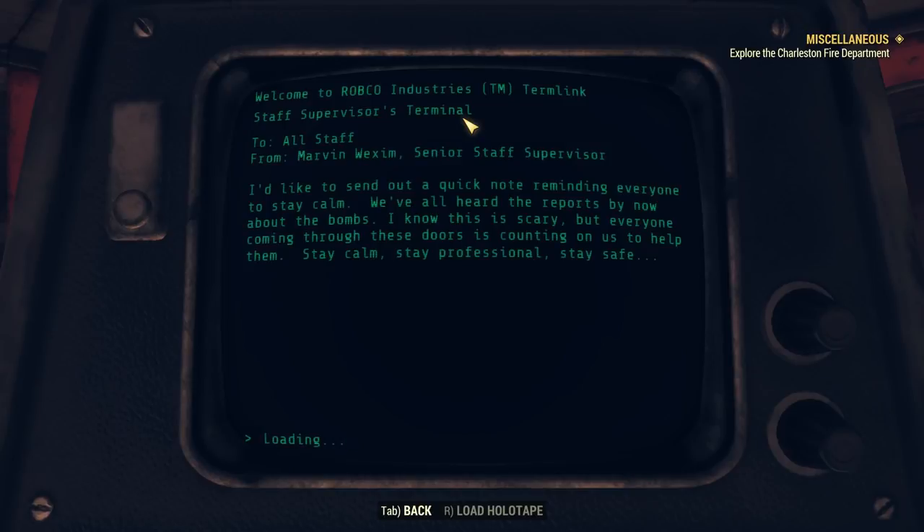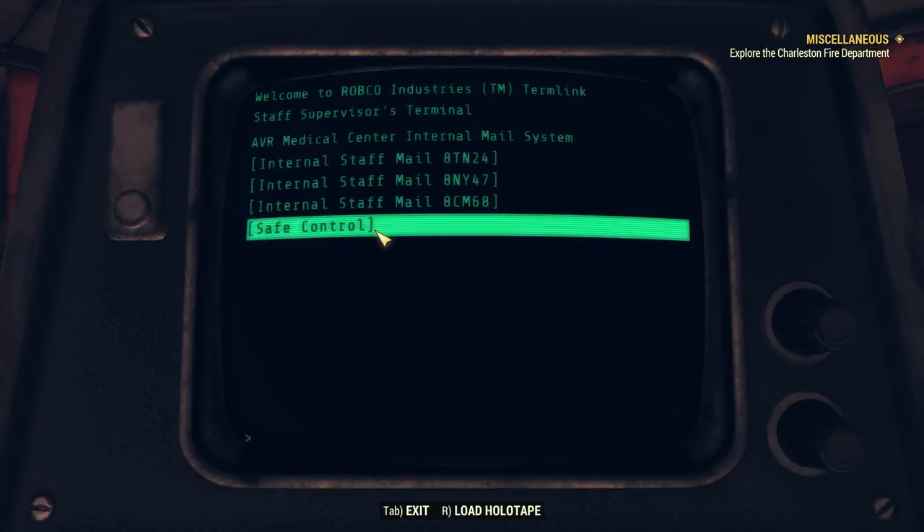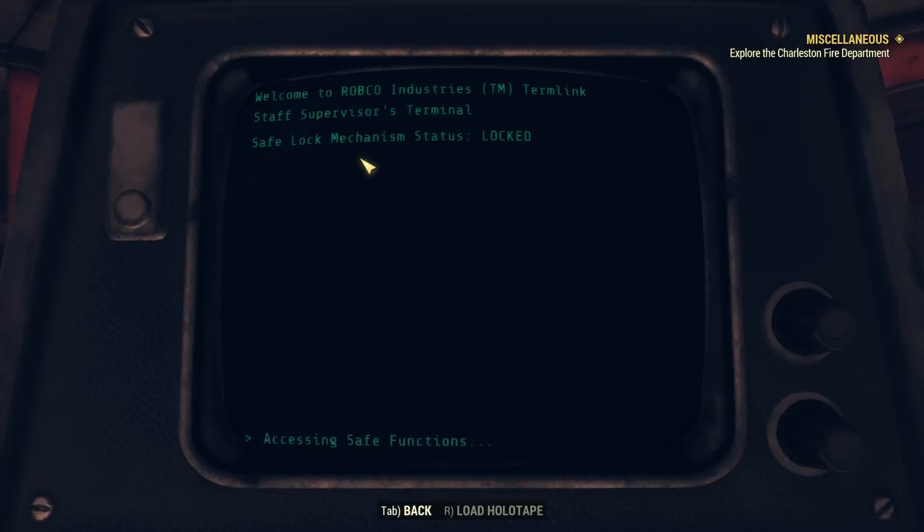Another staff memo: 'I'd like to address a concern that's recently come to my attention. Apparently some of the staff — I'll not name any names — seem to think the food we prepare here in the hospital is not up to their high standards. Nobody is forcing you to eat inedible slurry, Jim. In any case, it's not okay to throw food at the servers behind the counter — or anyone for that matter. This is not high school, Jim.' And then: 'I'd like to send out a quick note reminding everyone to stay calm. We've all heard the reports about the bombs. I know this is scary, but everyone coming through these doors is counting on us — stay calm, stay professional, stay safe.'